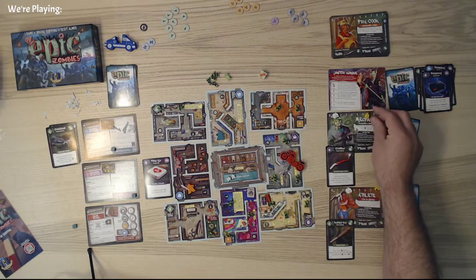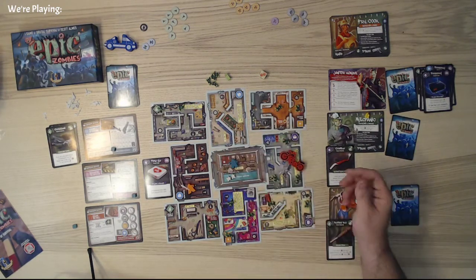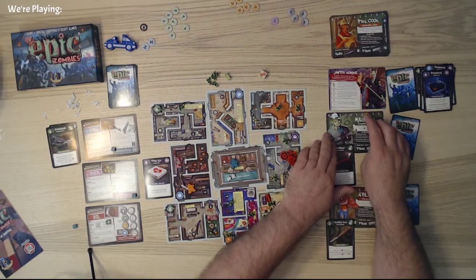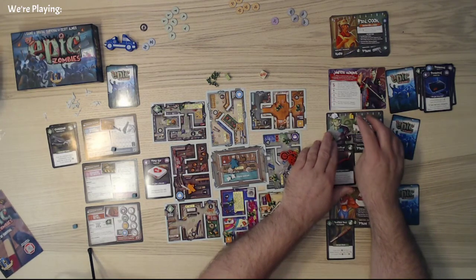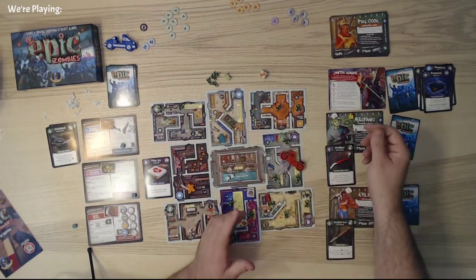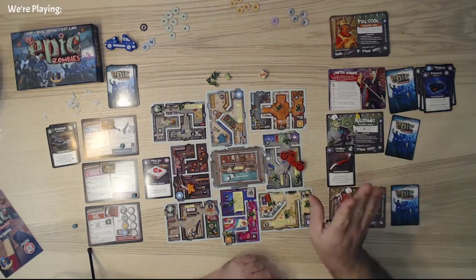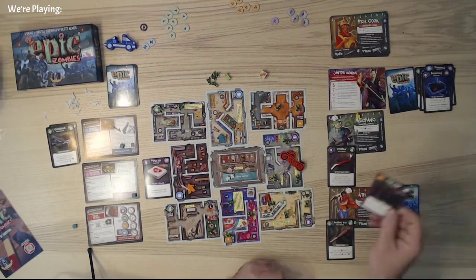Basically what that means is I can move here — I healed myself too. But then if I want to raise this up, I'm going to raise this up by three. I have to do this while I'm in the courtyard. Now I can come back here. And when I gain this bullet, I can either gain it on here or on here — I'm going to gain it on here just to keep myself somewhat safe.